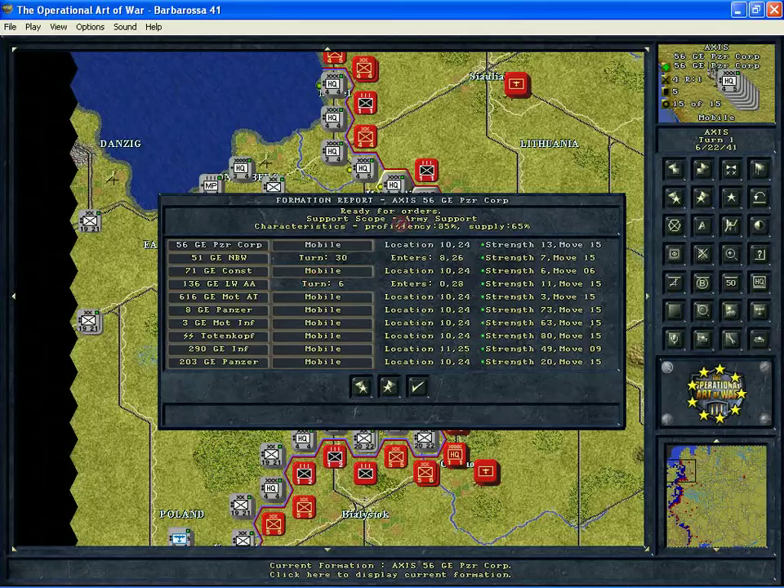The other things we want to know here are the characteristics of each formation. This particular one has a proficiency of 85%. The formation proficiencies will vary, of course, depending on what the scenario designer's intentions are. It could be anywhere from 1% to 100%. The higher the percentage, the more efficient or proficient the formation will be.